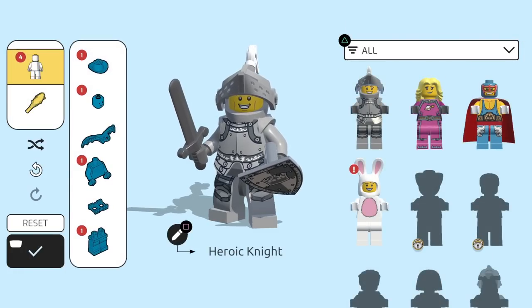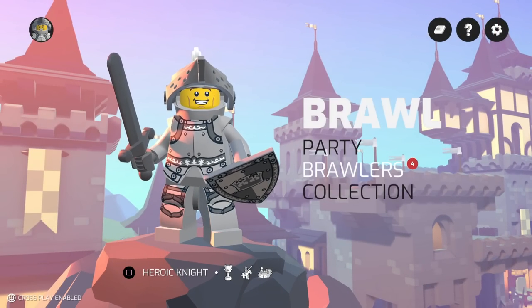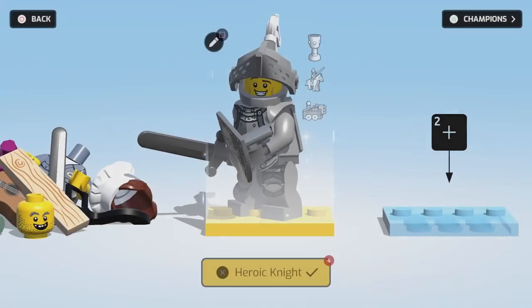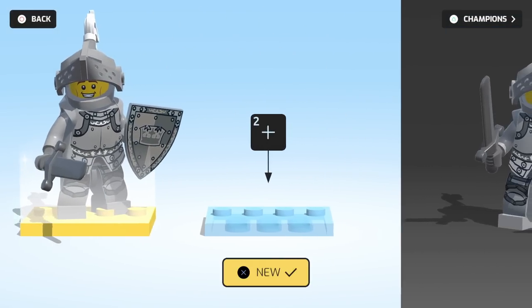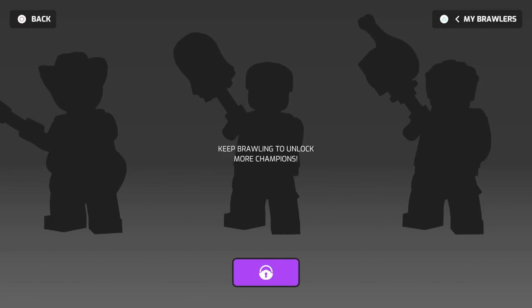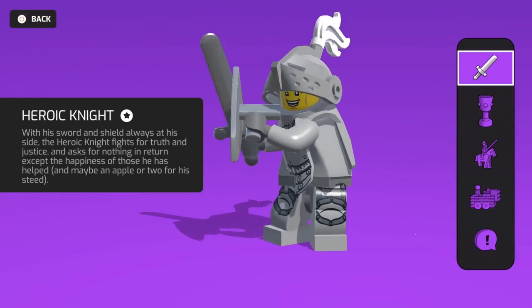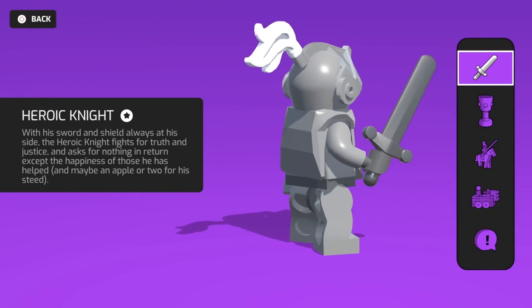All right, so if we're done we'll save and exit. And here we are at the brawl. So I can look at my brawlers again. We have the Heroic Knight, but we have room for more of them. These are sort of like our completed ones. Keep brawling to unlock more champions. Very cool. Oh, and I can see information with them? That's so neat.